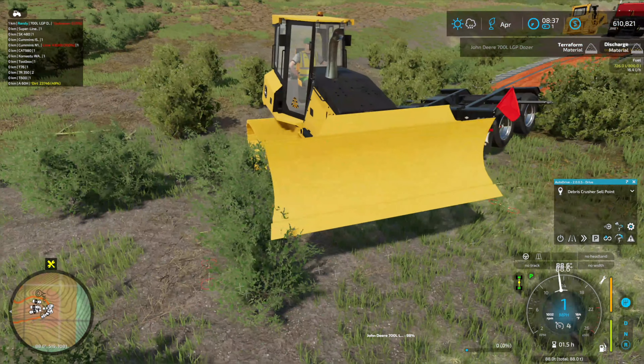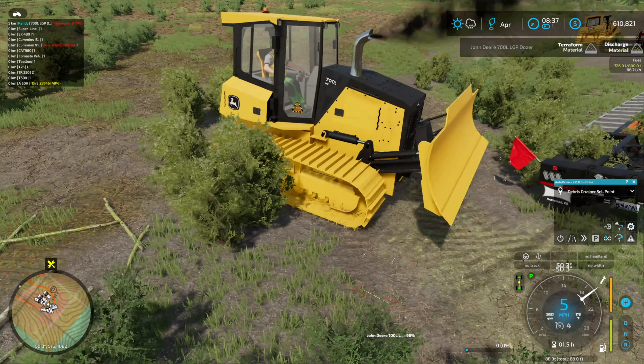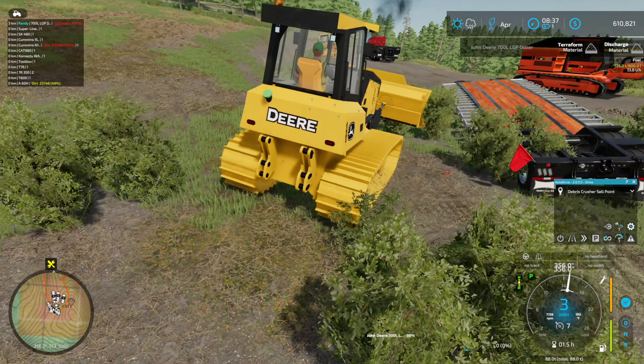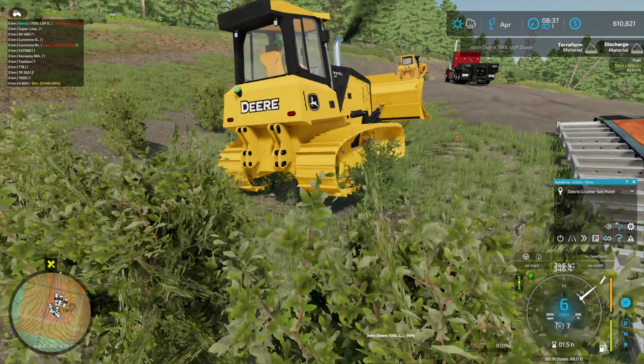I brought the John Deere bulldozer — if you wanted to push stuff around, I wanted to see if this one would work any better. We have the Cat D11, a massive bulldozer, but it doesn't really work that well for pushing stuff around. I'm fairly certain this probably comes down to more in-game mechanics, or lack thereof, rather than the equipment's fault completely.